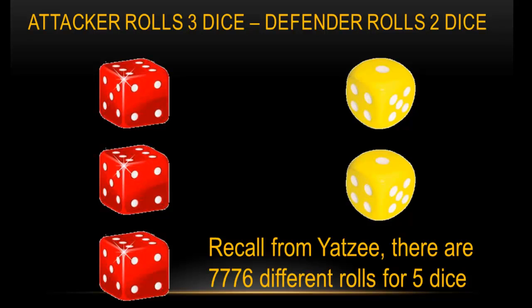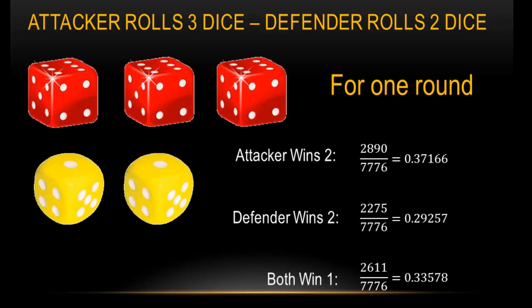As I said, we have six different scenarios. Let's take a look at our first scenario where the attacker rolls three dice and the defender rolls two dice. Recall from Yahtzee — and that's assuming you watched my video on Yahtzee — there are 7,776 different rolls for five dice.